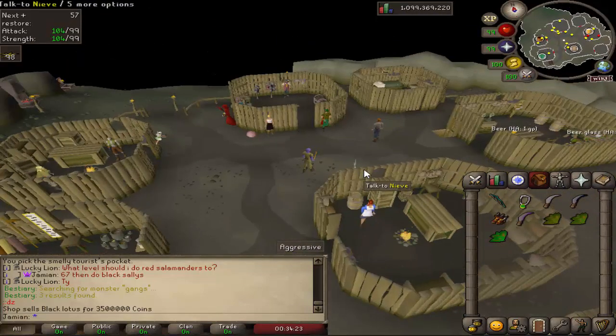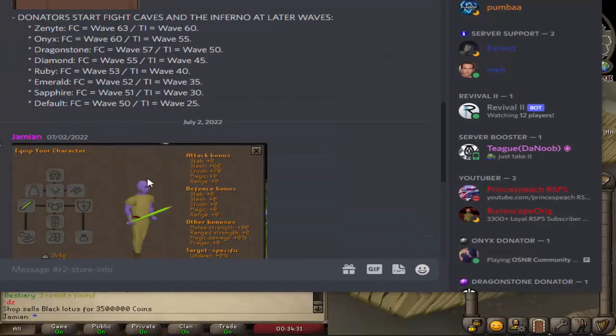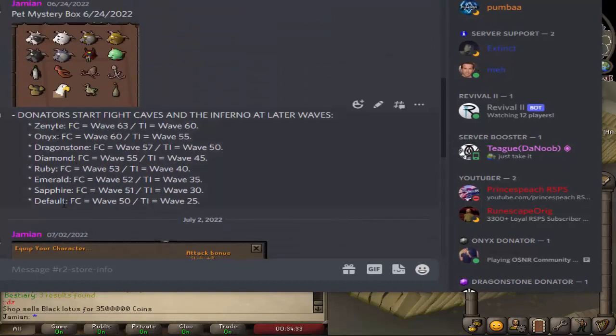So that is it for all the features of the Donator Zone. There are a couple of additional perks. For example, in Fight Caves your waves start at different points. A default player starts at wave 50. A Sapphire Donator at $5 starts at wave 51. Emerald at $25 starts at 52. And going up through the ranks, the highest Donators basically just start on Jad. This also applies to the Inferno — default starts at wave 25 out of 69 total waves, and at the highest tier you'd start at wave 60.